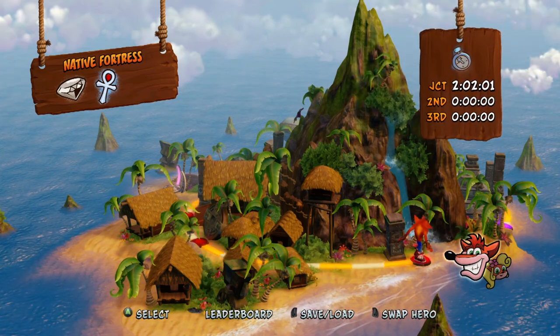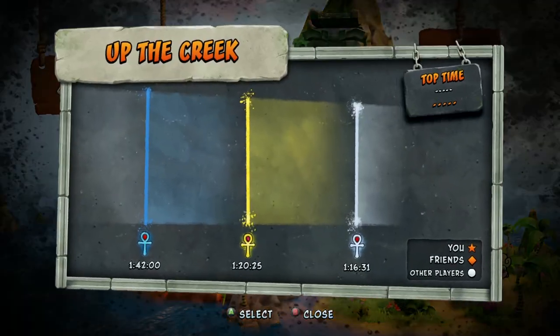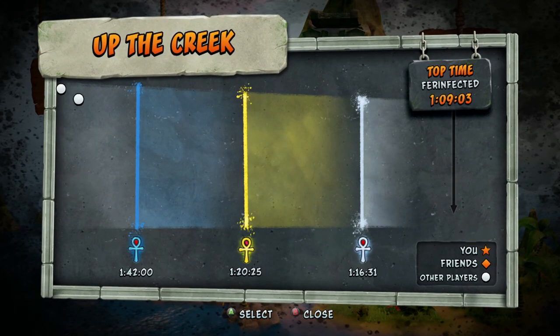G'day mates, welcome back to Relic Runs. My name is JackTick and today I'll be looking at the 9th level in Crash 1, Up the Creek. The Platinum Relic for this level is 1 minute, 16 seconds and 31 milliseconds, so let's get into it.